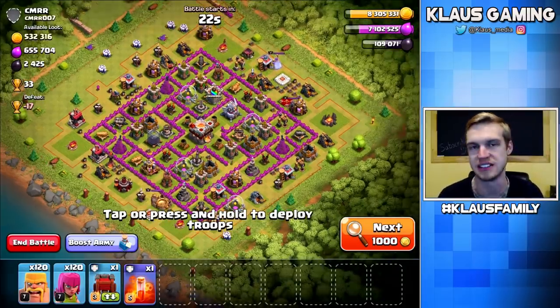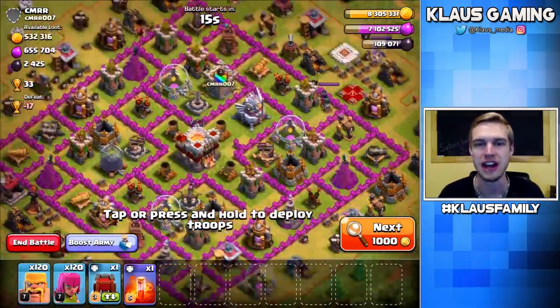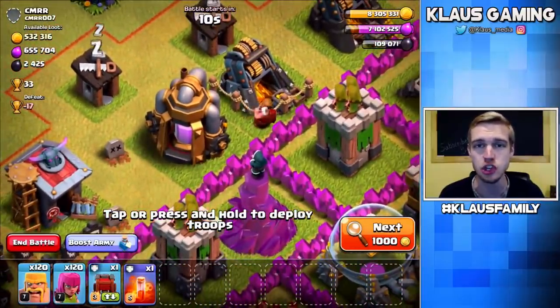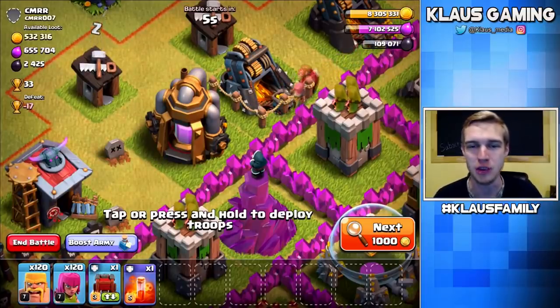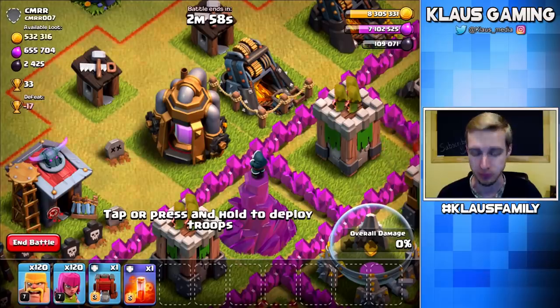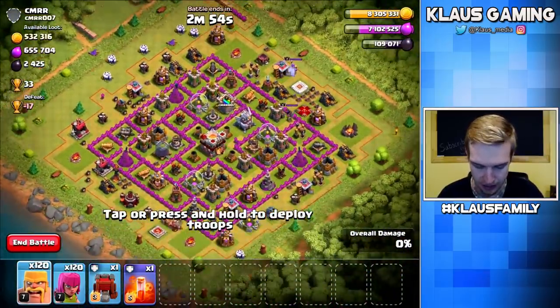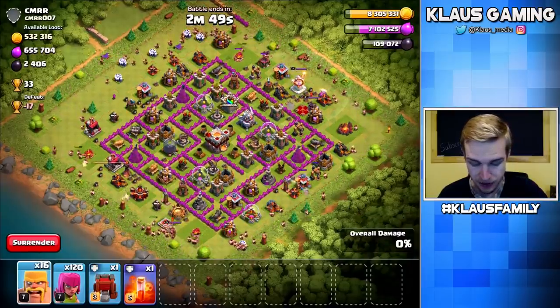I think that's how you say CMRR — that's how you spell it anyway. Over 600,000 elixir! This account holder has upgraded their elixir collectors to max and now they're full. Whenever Supercell released the next level of gold mines and elixir collectors a month or two ago, I knew it was going to be great for farming, and this is proof right here. Let's wrap this baby up.